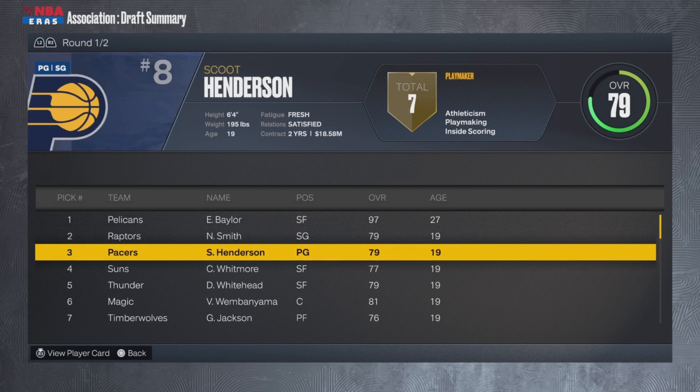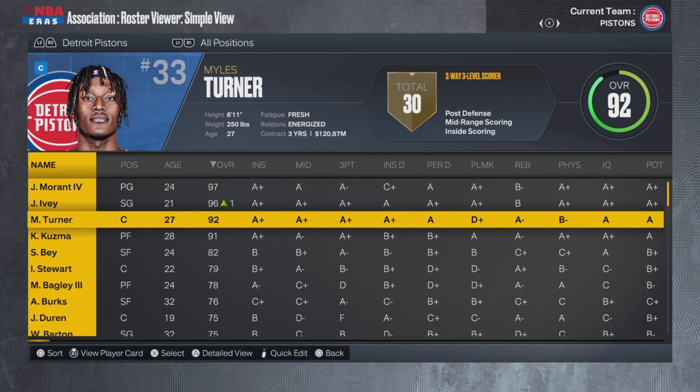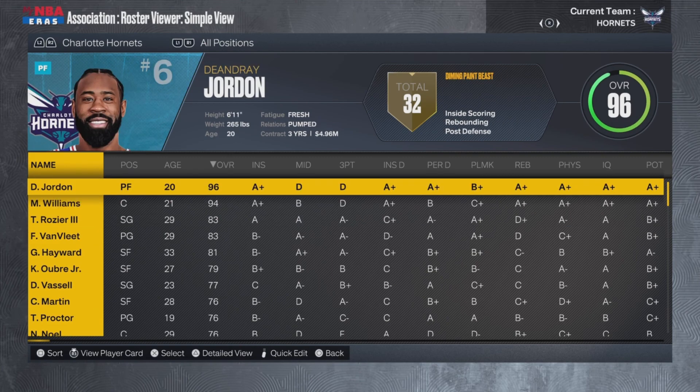We're just gonna continue simulating to see how these players do. Somehow Myles Turner and Kyle Kuzma just signed three-year max deals with the Pistons — I'm gonna trade them, don't worry. And Kyrie Irving is somehow on the Jazz. I want to make sure this video is as even as possible, so I'm not gonna give any team more than 290 overalls. This video is more about proving who the best duo is out of the new Shades cards that dropped today, not who 2K builds as the greatest team.